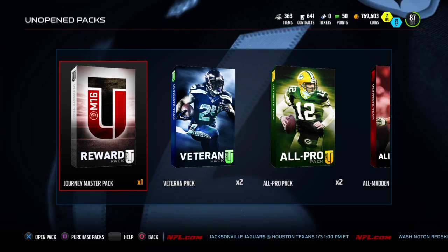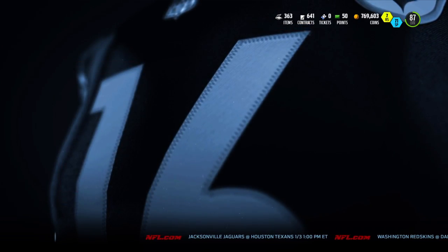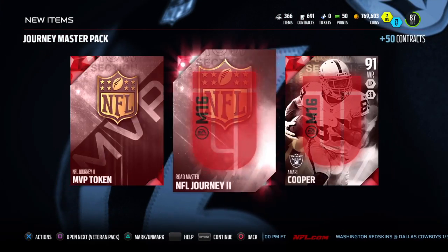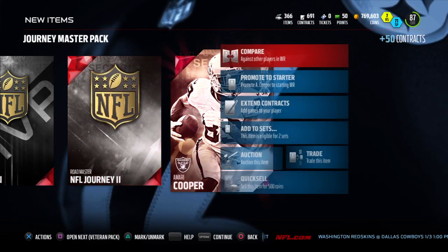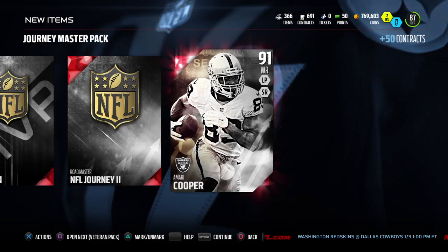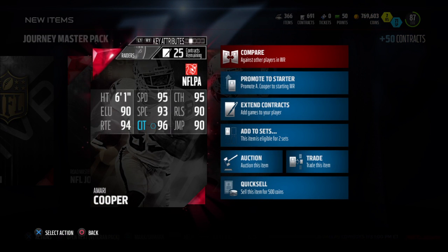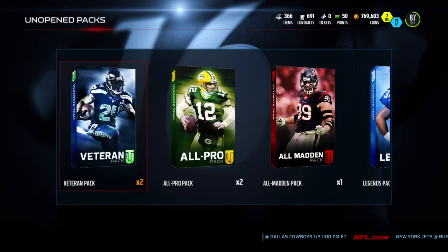We're gonna go through all the packs. First off, start off with the Journey Master. Gotta get that Amari Cooper, upgrade my team and all. Let's look at his stats — 6-1. Oh, not one stat is below 90. There we go.